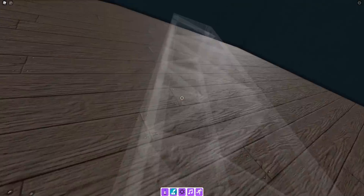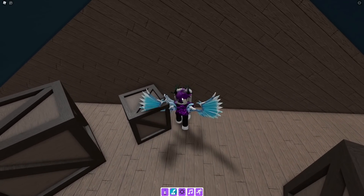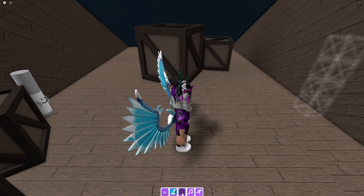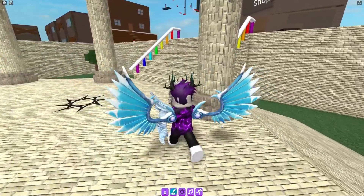There should be some ladders over here — climb up these ladders right now. Once you are up here you can go ahead and get the gray marker just up there. Nice and easy. Let's teleport back to spawn and I'll show you how to get even more markers.